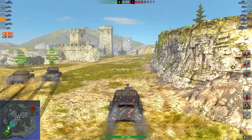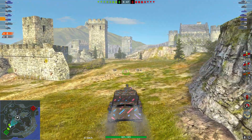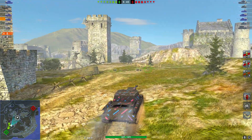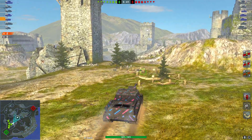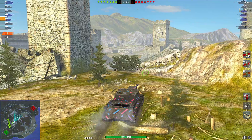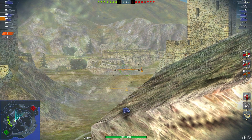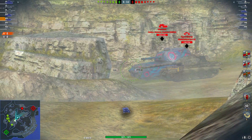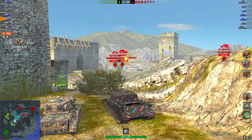I had this ISU-130 out of a crate and I never really thought too much of the ISU-130 because I figured tier for tier the SU-100Y is a lot better, right? It's got more alpha for the tier — you do a much more significant chunk of people's hit points at tier 6. With the 130 you do less at tier 8, but this tank can still be an absolute menace.